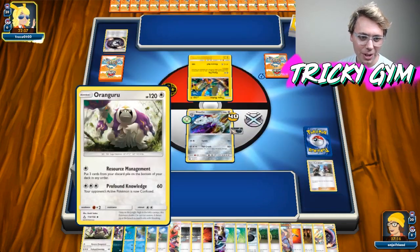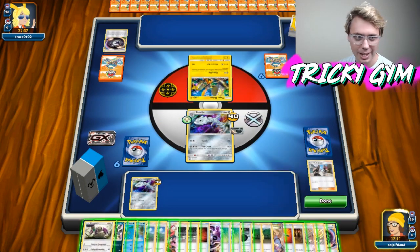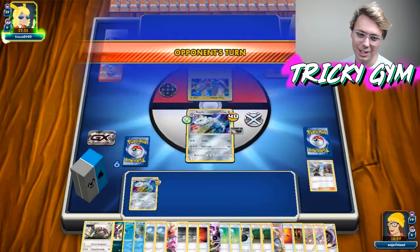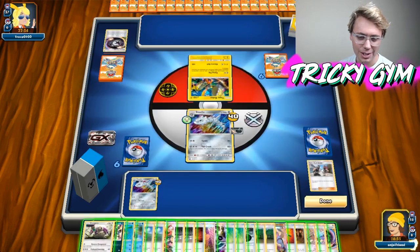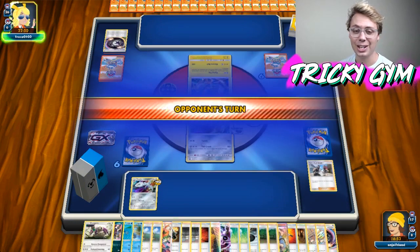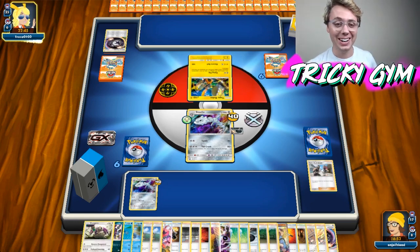I feel like our deck needs a way to aggress or something and just make them draw more cards. Do they just quit if I bring up an Oranguru and start resource managing things back? I'm going to do that a little later — I just want to pass for a while. I don't want to burn any cards. We're just chilling here, passing. Steelix has 40 damage on it. This is insane. I can't even imagine what it would be like at a regional or national championship trying to commentate on this.